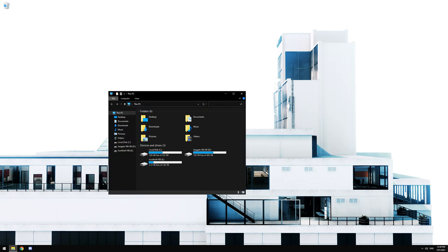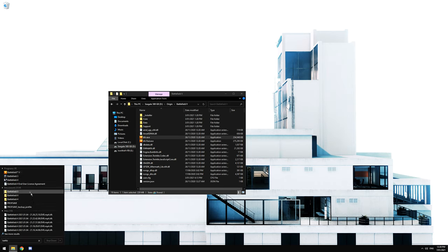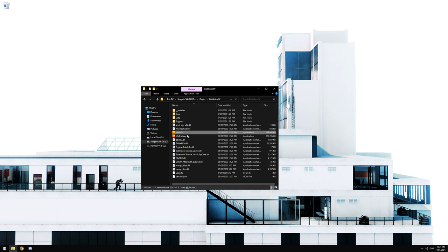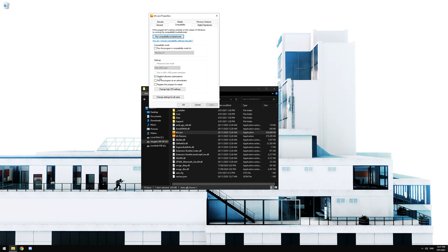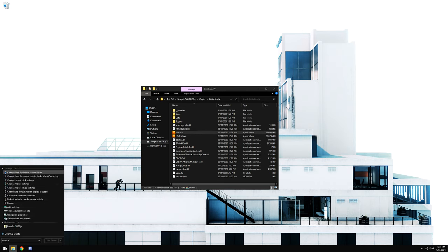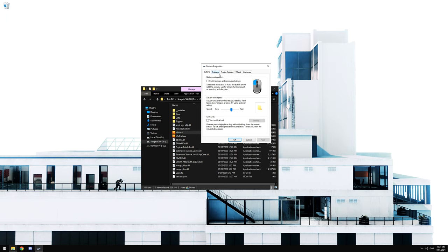Now go to where you installed BF5. You can right-click the game, go Properties, then Open File Location. Once you find bf5.exe, right-click, go Properties, then Compatibility, and disable full-screen optimizations. You should do this for every single game you install — it's really important. Then search for Mouse settings, go to Pointer Options, and uncheck the 'Enhance pointer precision' box — that is mouse acceleration and it's really bad. Remove snap-to as well, then hit Apply.